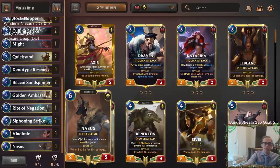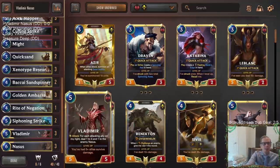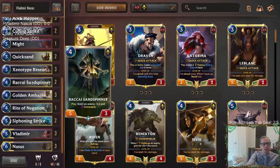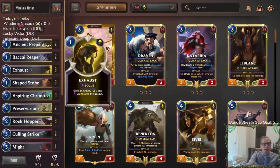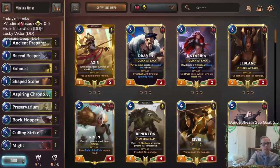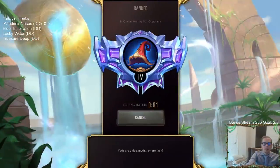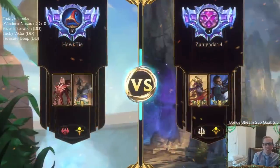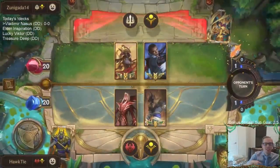We thought about going another way with this deck - playing a ton of sand soldiers and having Vladimir attack, deal damage, and kill the sand soldiers, slaying our own sand soldiers before they dealt damage so it would grow Nasus. That was maybe a little too janky. Sand Spinner giving something vulnerable, hopefully challenge and stay alive, same with Exhaust - those things should help level up Vladimir. Let's play some Shurima Vladimir in ranked.